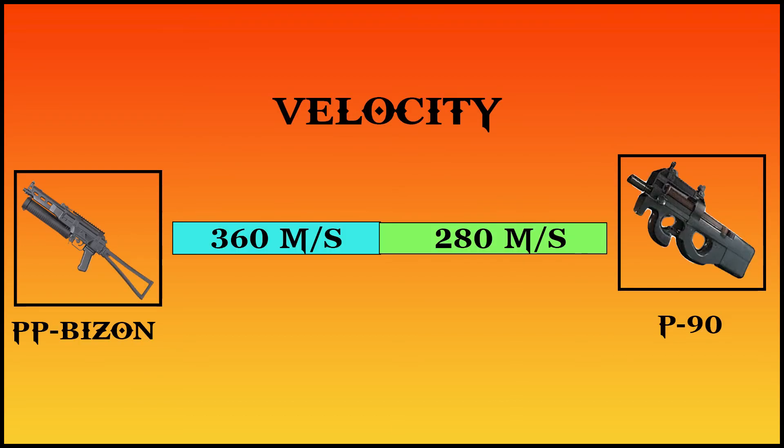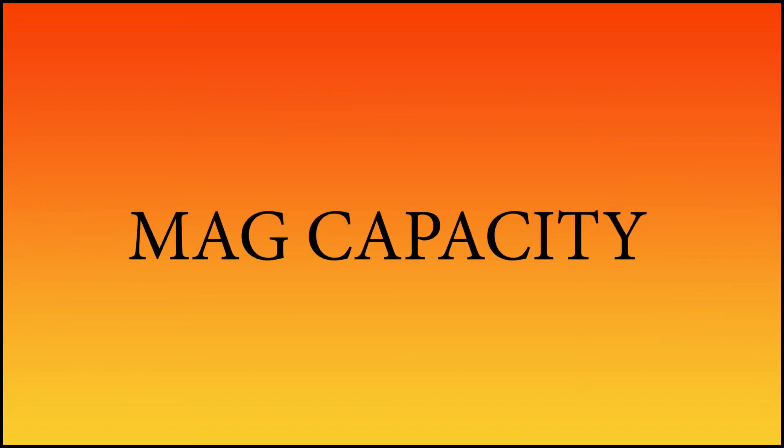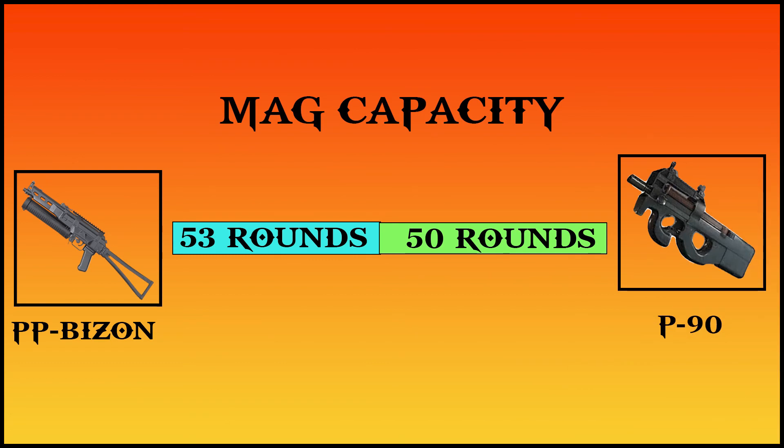The PP Bison has a velocity of 360 meters per second, while the P90 has a velocity of 280 meters per second. The magazine capacity of the PP Bison is 53 rounds, while the magazine capacity of the P90 is 50 rounds.